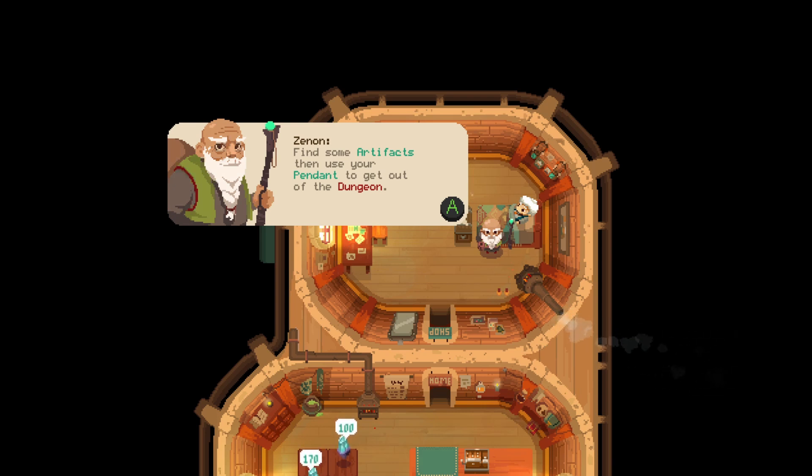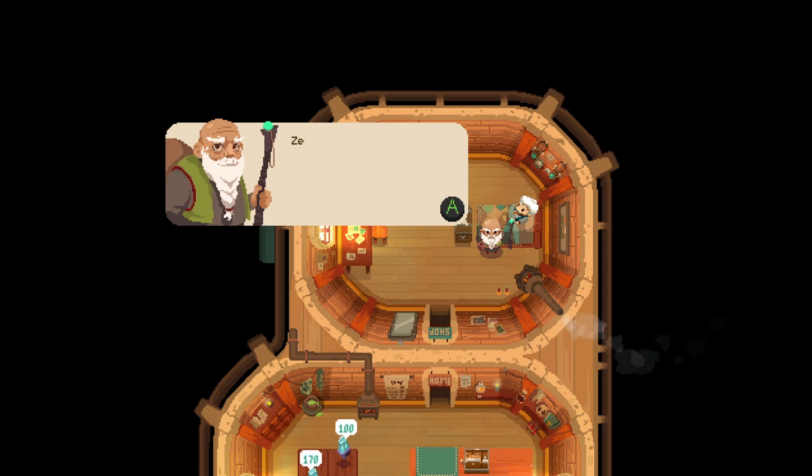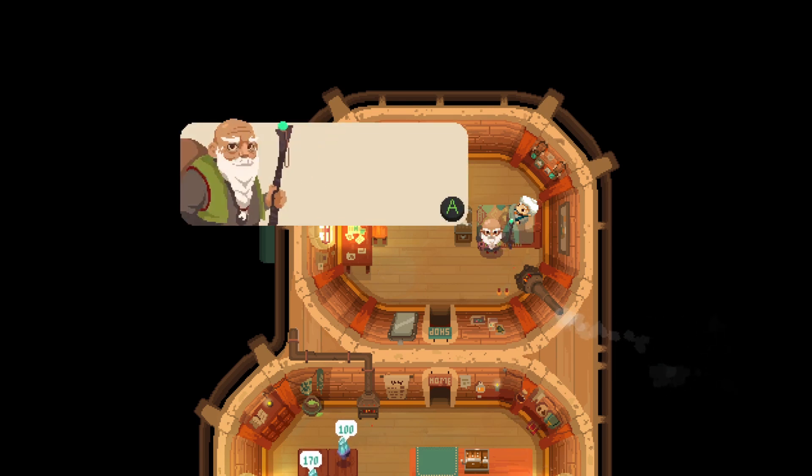You find those artifacts in the dungeon and then you escape using your pendant, which is a fun item — I'll show you when we go to the dungeon for the first time. Also, stop using the broom — the broom is OP, it does way too much damage, 11 damage per poke is unheard of. But a sword and shield does look a little better, so I'll have to pass on the broom.